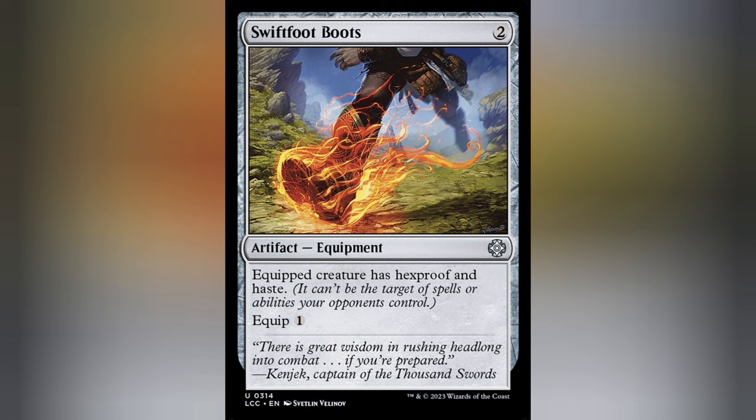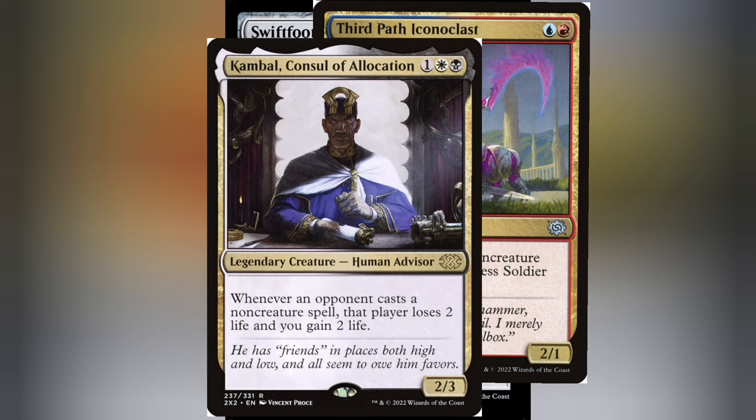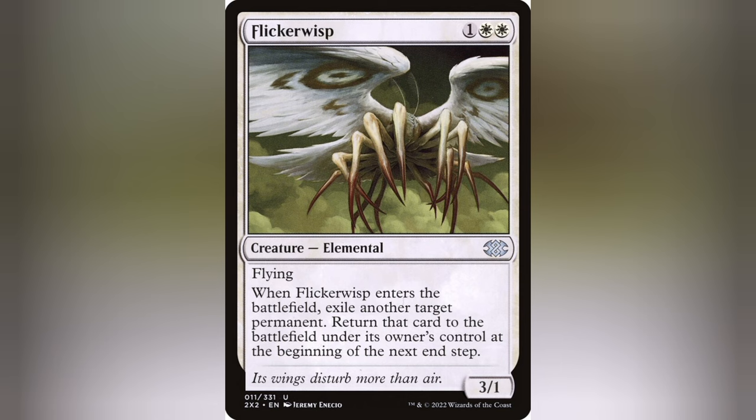Let's use the swiftfoot boots example again. You, player one, cast the boots. State-based actions check that conditions are met, so Third Path Iconoclast's ability automatically goes on the stack. Your opponents have a chance to respond in order of sequence. But player two has Comball on the field — because state-based actions are checked between actions, it would automatically go on the stack as well. So Third Path goes on the stack, followed by Comball, and any other abilities that trigger. Now you hold or pass priority, opponents have an opportunity to respond. Counter spells do not affect triggered abilities, as the abilities are put on the stack due to conditions met. If an opponent counters the spell that triggered the ability, nothing happens other than the spell fizzling. Enter the battlefield effects are also triggered abilities and cannot be stopped by counter spells, but that's a conversation for another time.